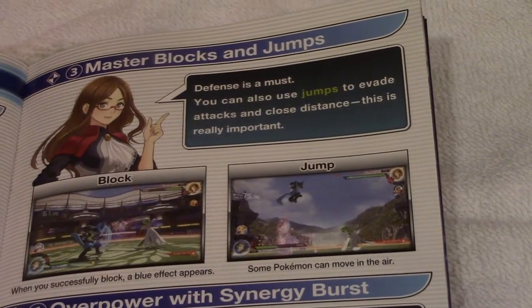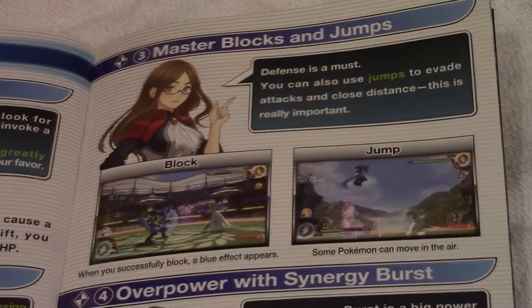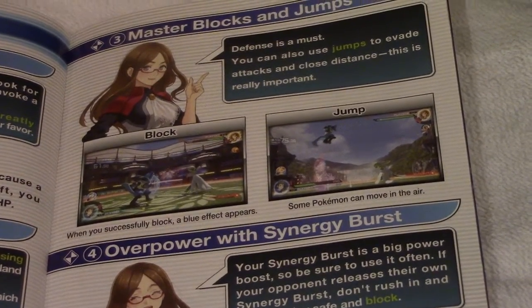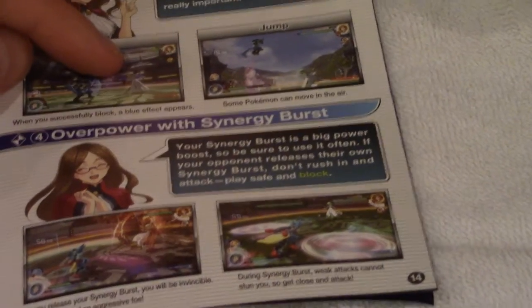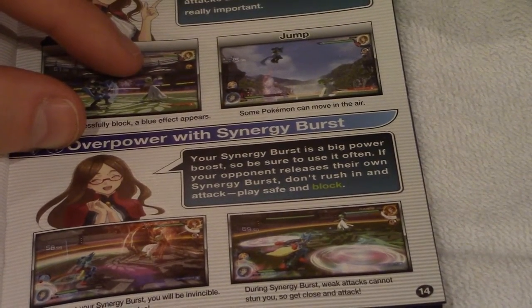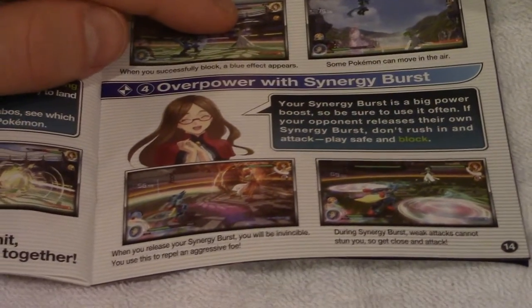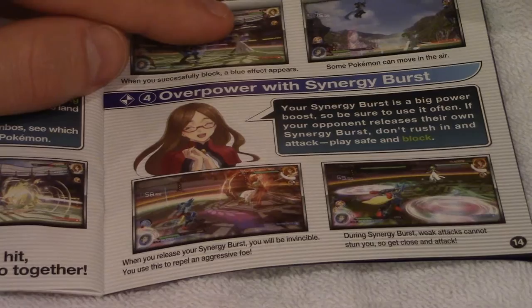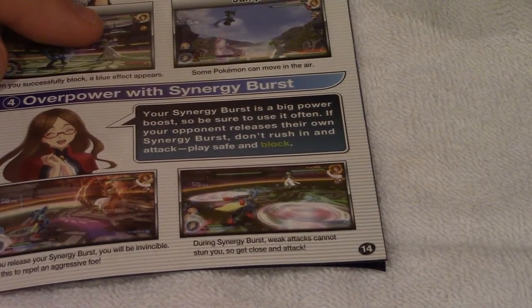Defense is a must — you can use jump to evade attacks and close distance. Block with the L button and jump with B. Regarding synergy burst: your synergy burst is a big power boost, so be sure to use it often. If your opponent releases their own synergy burst, don't rush in — play safe and block. When you release your synergy burst, you will be invincible, and during synergy burst, weak attacks cannot stun you. Get close and attack.